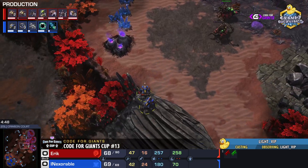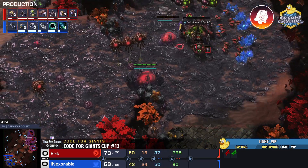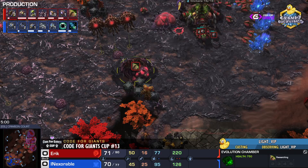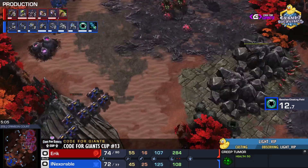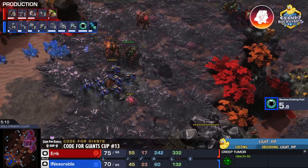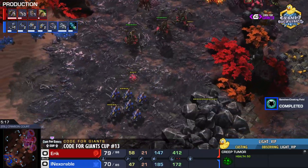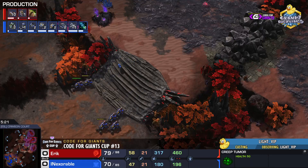Hellions poke in and pick up a couple of tumors. Just the one evo chamber, plus one carapace upgrade. The fact there's only one evo chamber tells us he's saving his gas for something else. Mass hellion threatens the natural — queens are getting low as they get transfused. A queen goes down without a transfuse — massive kill there by Inexorable.